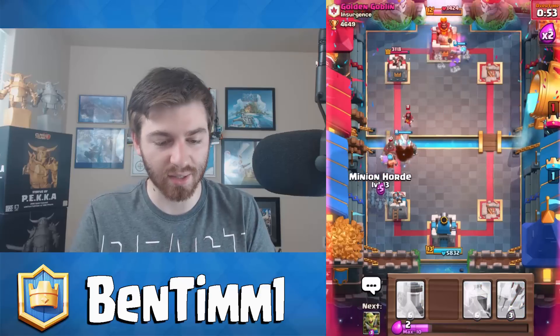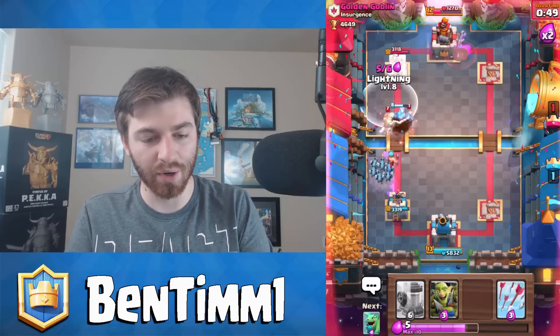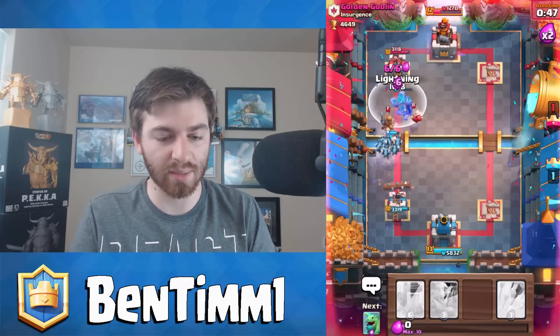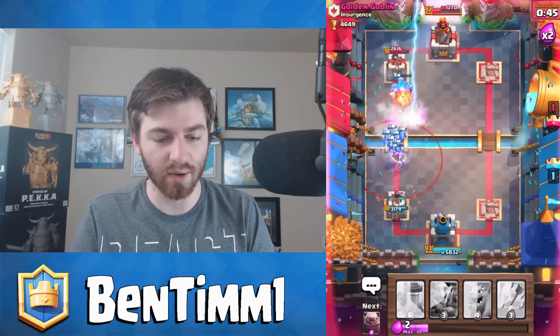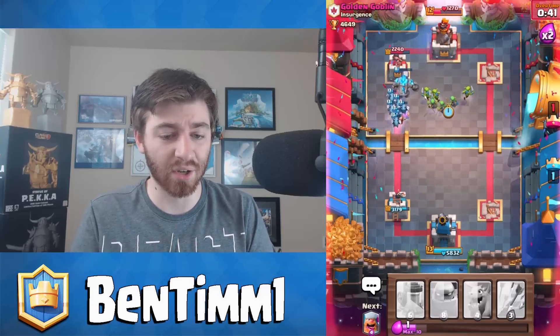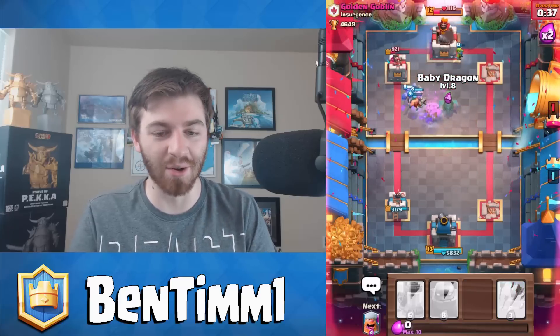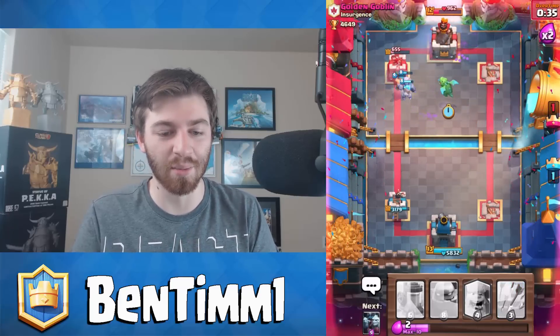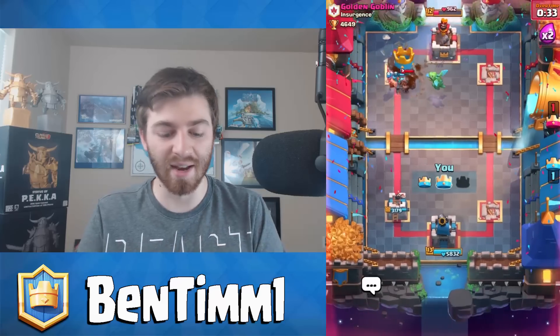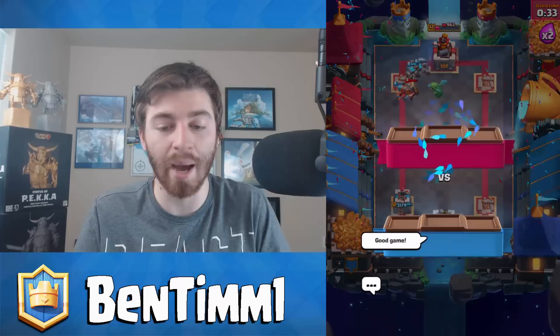I'm not fully committed to the three-crown — yes it's lower HP than his left-hand side tower, but I'm not jumping in there just yet. He's gonna burn my stuff down right here, so actually I'm gonna lightning spell it. He's probably gonna tornado, which is fine. We got the victory here — he might throw it on the furnace, that could hurt a little bit. The lumberjack's still alive — hit him with the GG! Very interesting battle deck.